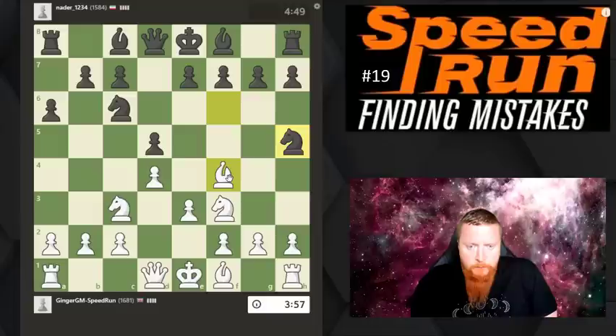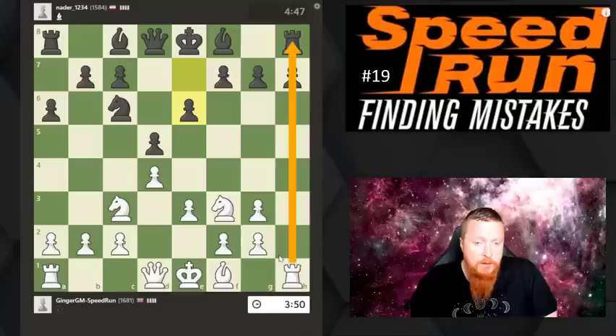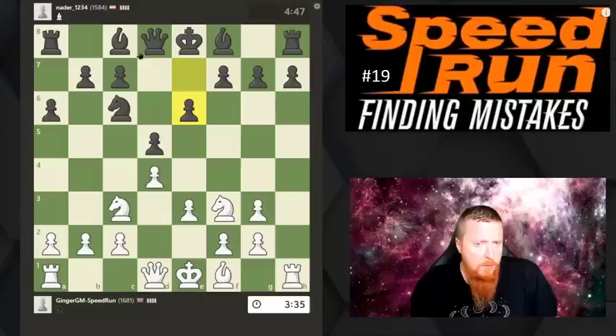My opponent is trying to chase down my bishop. Let's just keep it very simple - how do I want my opponent to take that bishop? I would like to open up the h-file. So in exchange for losing the bishop, I've got this great open file. My opponent plays another mistake - you've got to always look for the maximum you can get from your pieces.